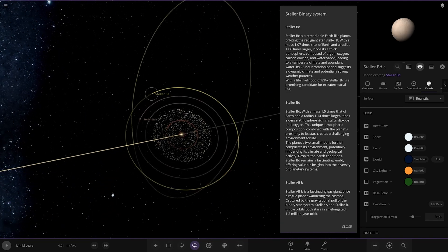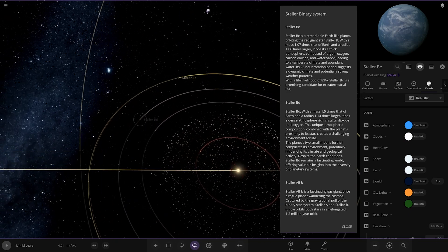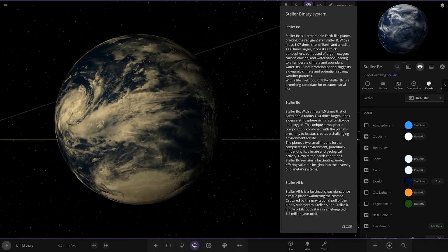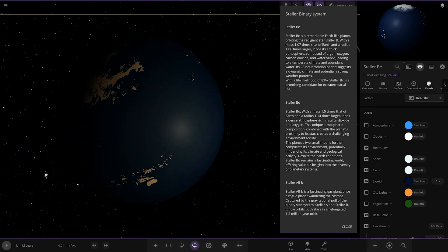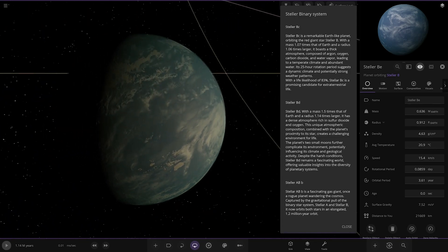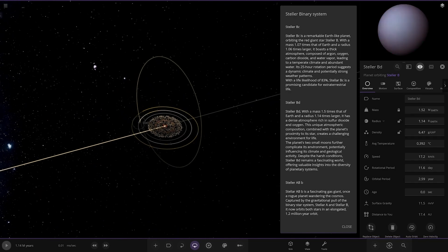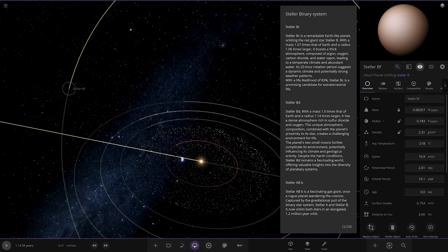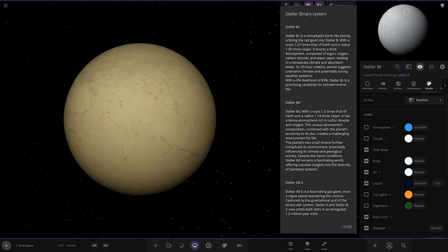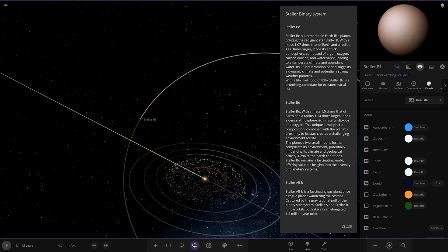Moving on to what I think is the final world — is it BE over here? We did BB, BC, BD, and there's no description for BE, but here it is. It looks to be a pretty ocean-heavy world — yeah, pretty ocean heavy. It's got some polar areas. Temperature-wise, 20 degrees — good for your aquatics out there. Then there's BF over here, which looks to be a Titan-like kind of world — very Titan-coloured indeed, with regular rock underneath. So that's all of the objects around the second star.